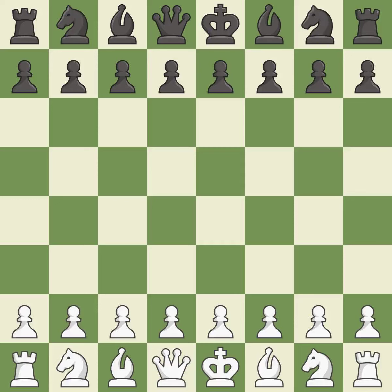White really outplayed black in that one. Both players had an amazing opening, but white overpowered black in the middle game. Sharp games are frequently the result of starting with the king's pawn, since it dominates the center and frees up the bishop and queen on the light squares.